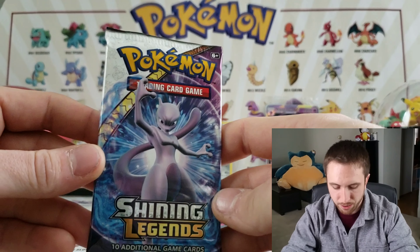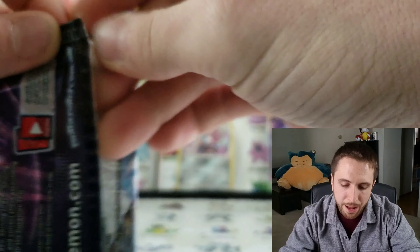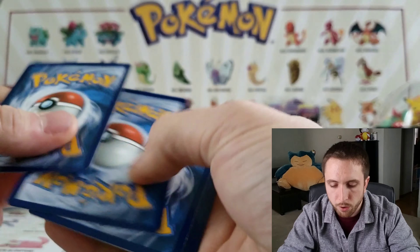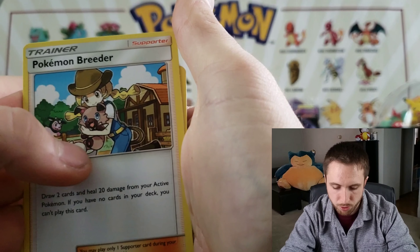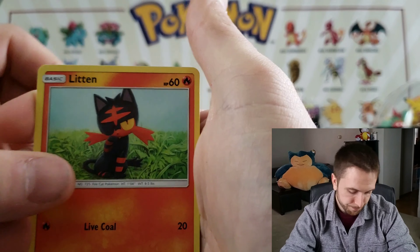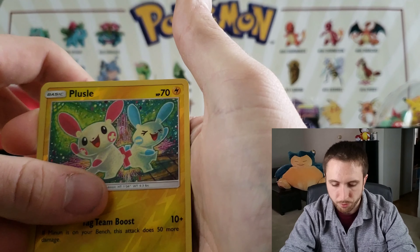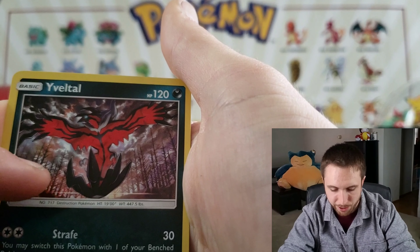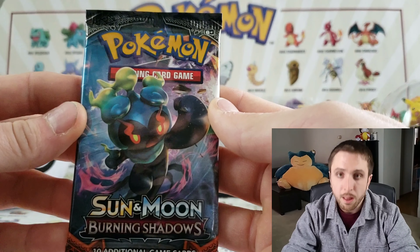Now we have Shining Legends and Burning Shadows left. Let's get into Shining Legends first, then see if we got a rainbow Charizard — there's always a chance! We have a Grass Energy, a Lillie, a Pokemon Breeder, a Rockruff, a Charjabug, a Breloom, a Litten — oh he's licking his little paw — a Larvesta, a Purrloin, a Croconaw, a Plusle, and — Yveltal holographic! Very light holographic but look at that background with all the dead trees. Awesome — let's go baby!